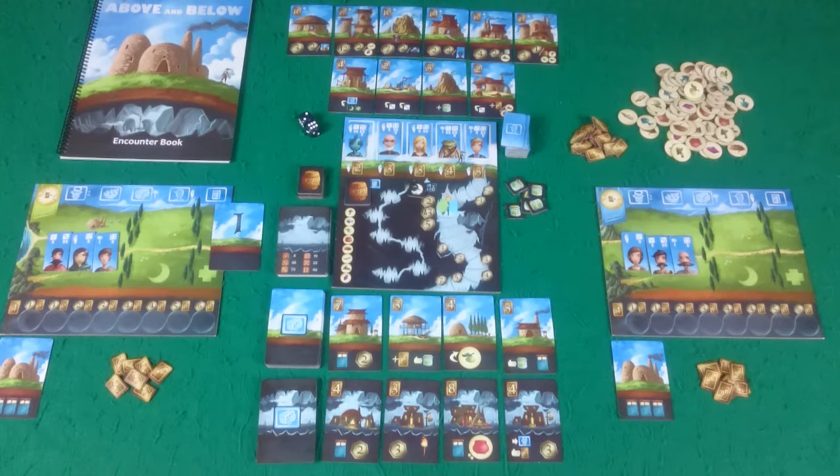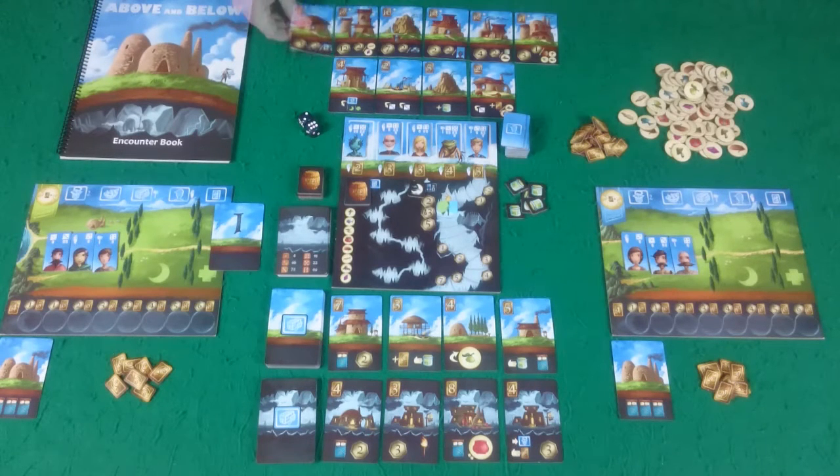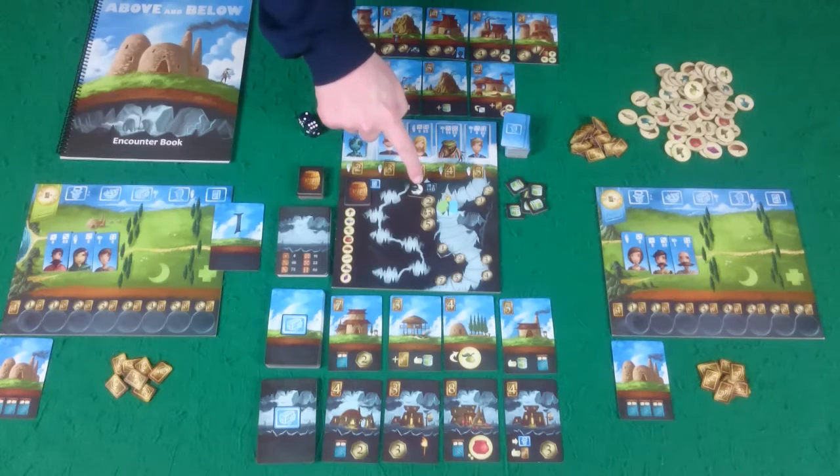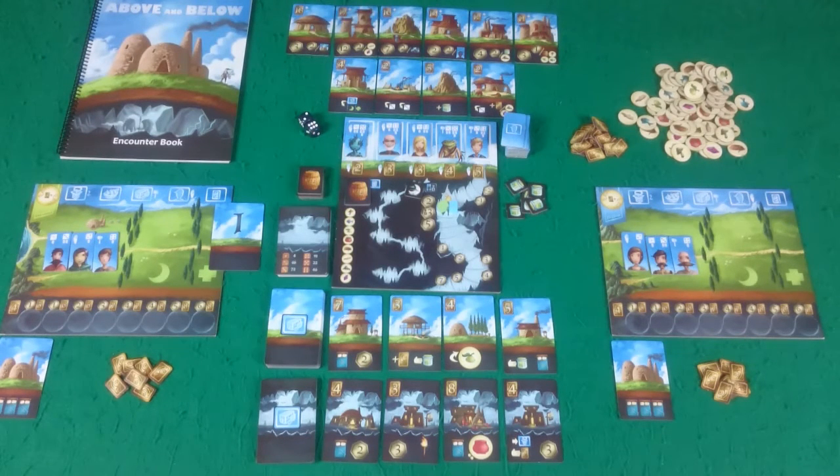The aim of the game in Above and Below is to have the best village, and this is tracked by village points which are awarded at the end of the game. Anything that has this hexagon with a number in will be giving you points at the end of the game. The game consists of seven rounds, and at the end of those seven rounds whoever has the most village points will win. Each round is made up of a series of turns until each player has passed because they have no more available villagers to perform actions. On each turn, you may only perform one of the main actions, and there are also some free actions.